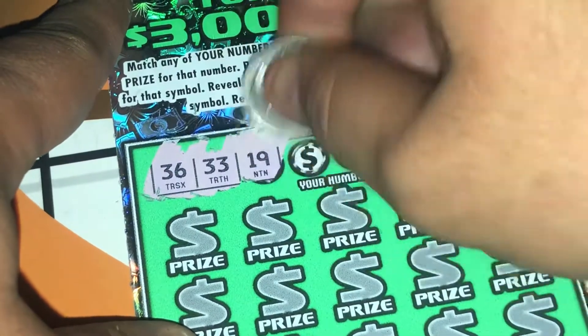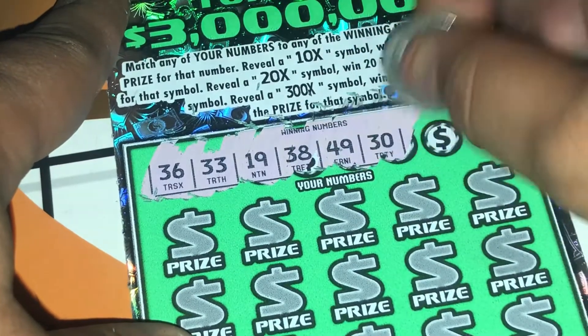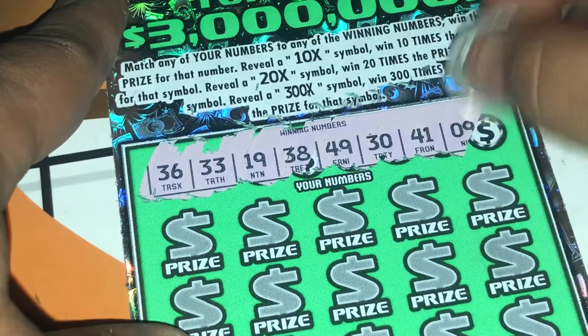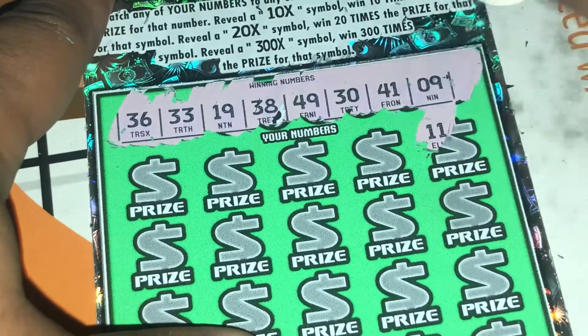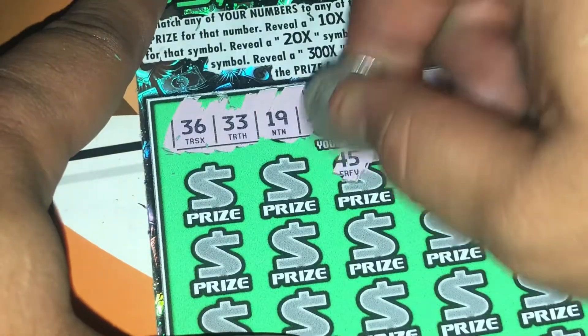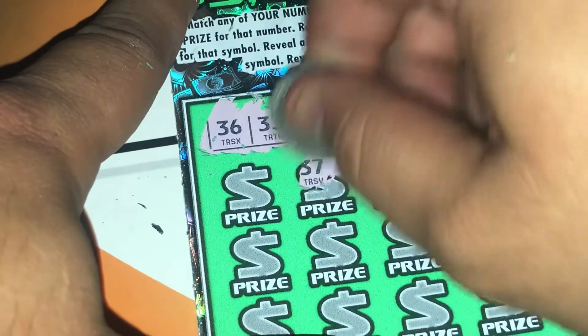Winning numbers: 36, 33, 19, 38, 49, 30, 41, and 9. Let's start off right here. 11, 12 — they don't have a break-even on this. If you reveal a match, that's an automatic $50 or more. 37.